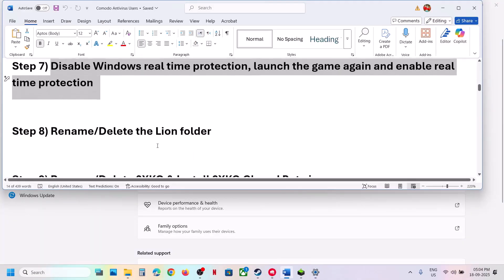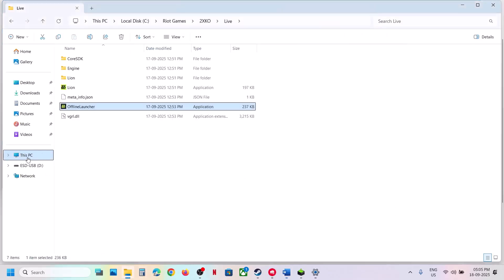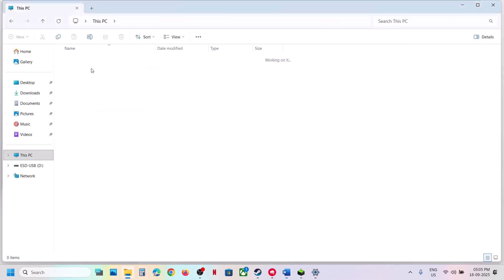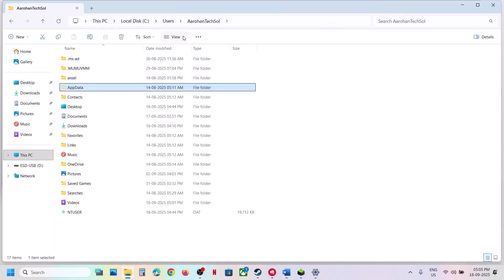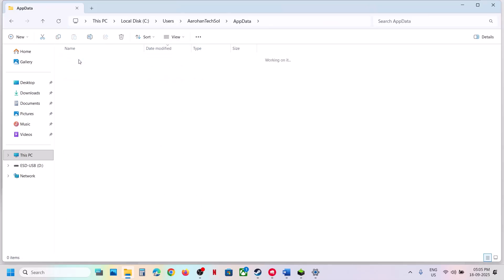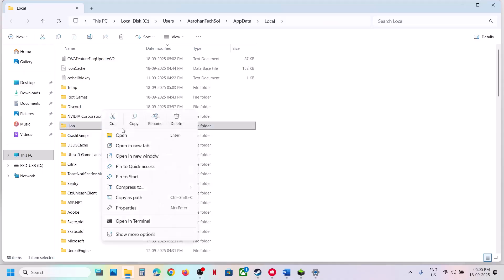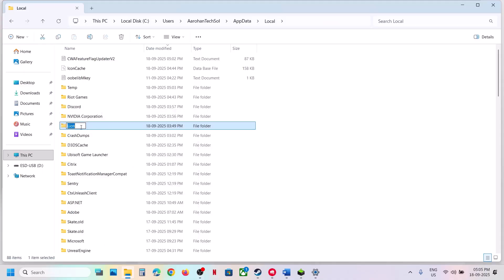If still not working, rename or delete the Lion folder. Open File Explorer, go to This PC, open C drive, open the Users folder, then open your username folder. Open AppData — if you don't see it, click View, select Show, and enable Hidden Items. Open the AppData folder, then Local folder, find the Lion folder, right-click and rename it.